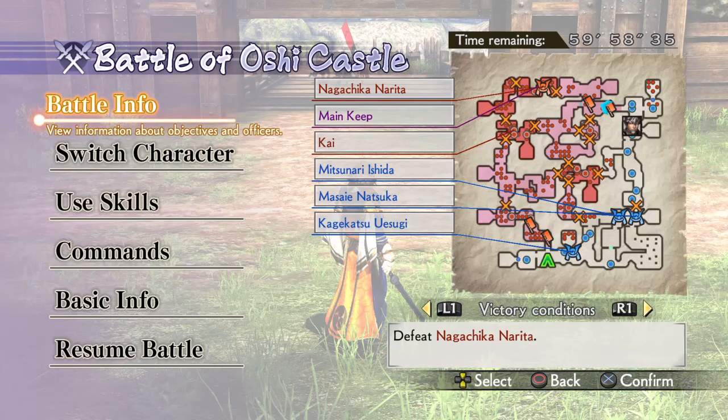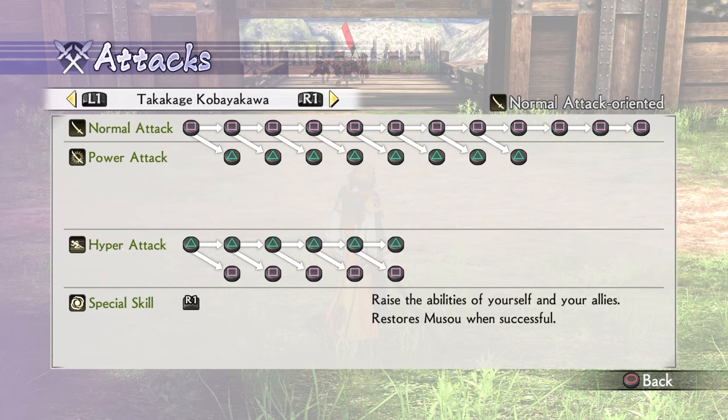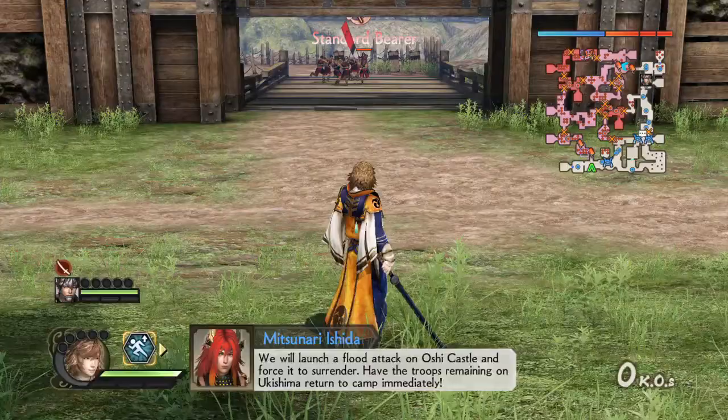Takakage is a normal attack oriented character, which means he has eight power attacks and five strong hyper attacks. His special skill raises the abilities of yourself and your allies and restores musou when successful.